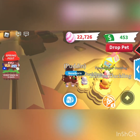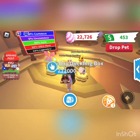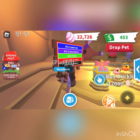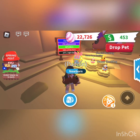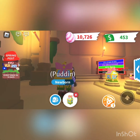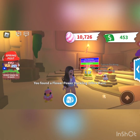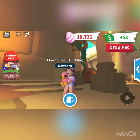Absolutely adorable. The Duckling Box is 12,000 eggs — no commons, no uncommons, 60% rare, 30% ultra rare, and 10% legendary. So let's buy a Duckling Box and see which duckling we get. We got the Flower Power — the ultra rare!